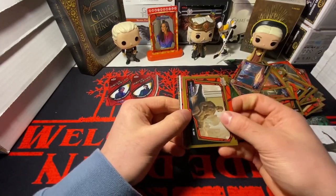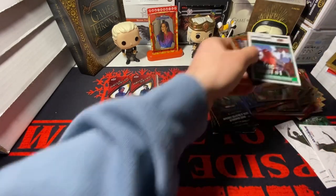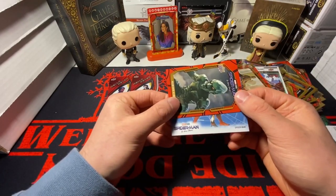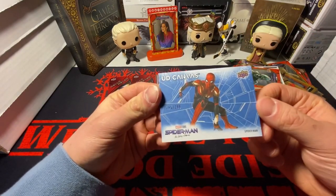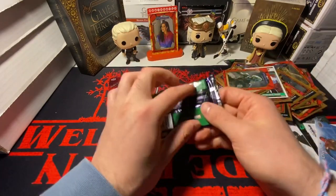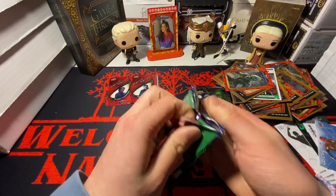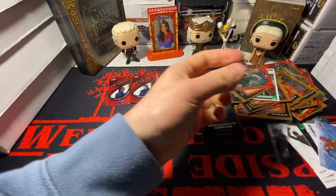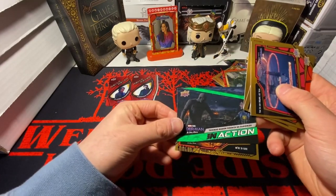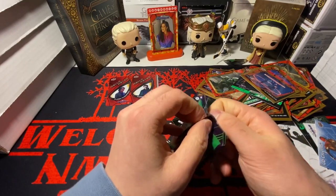We got a numbered canvas! We got a numbered canvas. We have a Public Enemy comic book canvas, and it's blue — these are out of 299. 285 out of 299. I don't even know what those metal cards are — I need to look that up after. We got an in-action card; three packs remaining. That's weird that they come two to a pack.